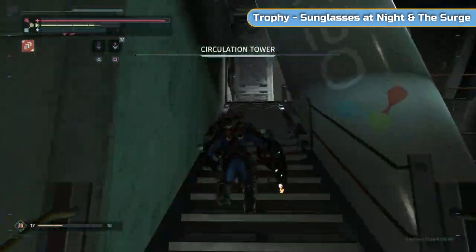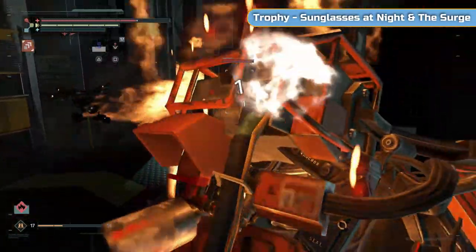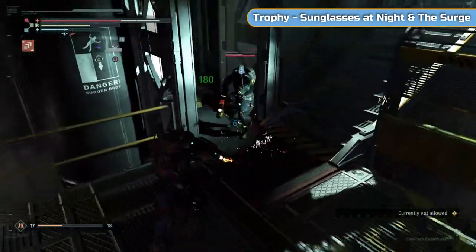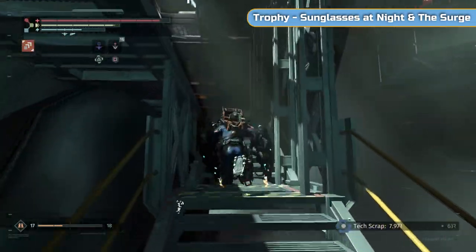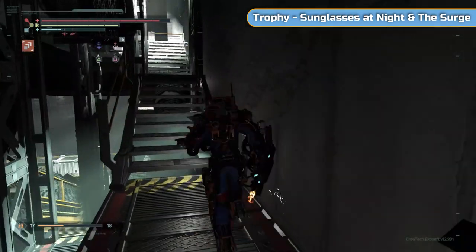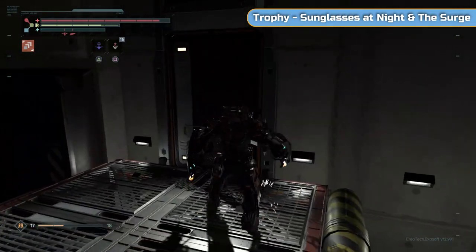One thing to mention quickly — for the DLC, if you go right there's a room where we got the rig upgrade in the first playthrough. Go grab that — it'll be behind glass. Break the glass on the left and pick up the upgrade. It gives you a few extra implant slots which helps in the DLC. Ignore Joe up here — she won't be here but obviously don't give her any scrap.